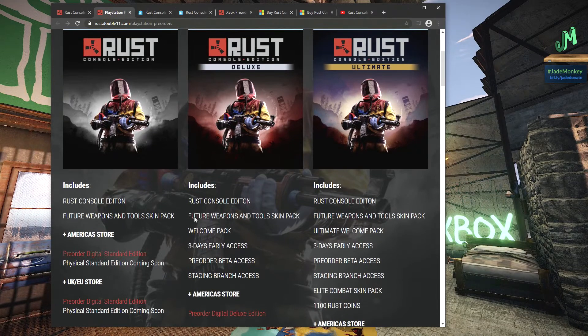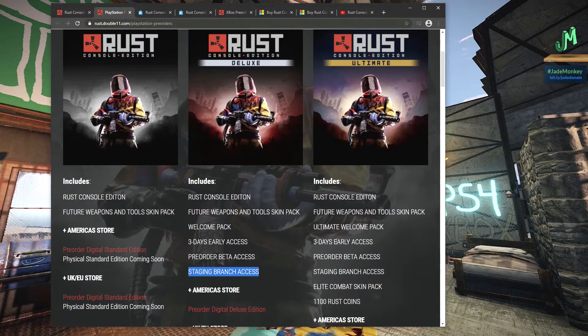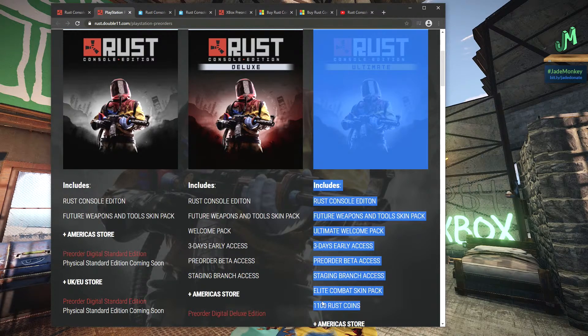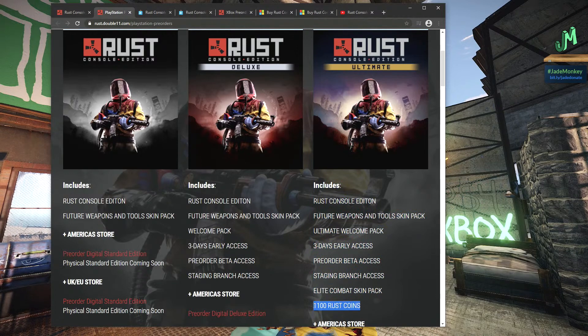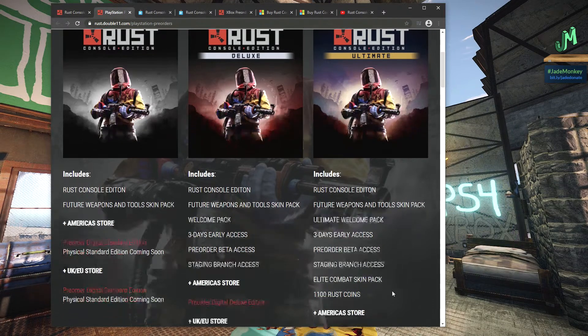We have the deluxe edition, which has the future weapons, the welcome pack, three days early access to the full game, and pre-order beta access and staging branch access. And then we've got the ultimate edition, which has all the other things, plus an elite combat skin pack and 1,100 Rust coins. So we got skins and it looks like there's a marketplace for it. That's awesome.